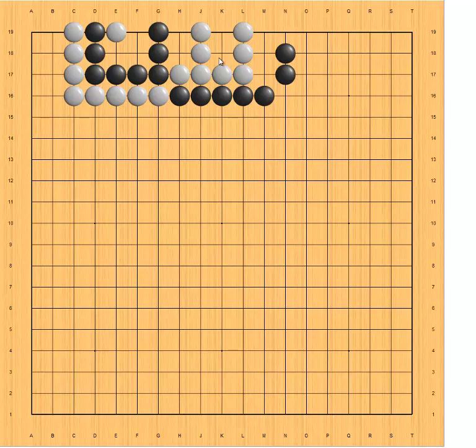What is a big eye? First, it has to have at least four spaces inside its one eye. Second, it has more spaces than the other side. So in this case, black has four spaces inside its big eye, and it has more spaces — four against two. So black has a big eye, and white has a small eye.